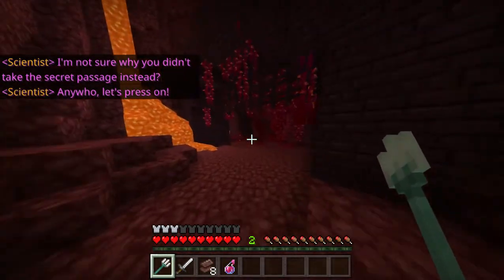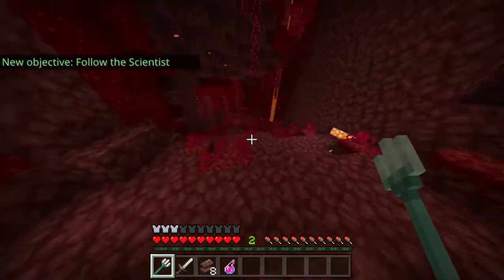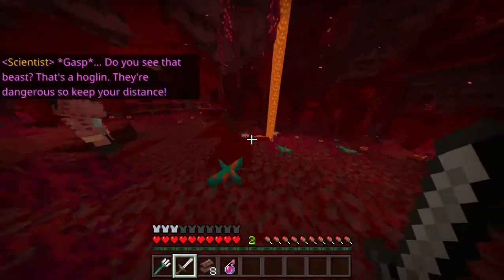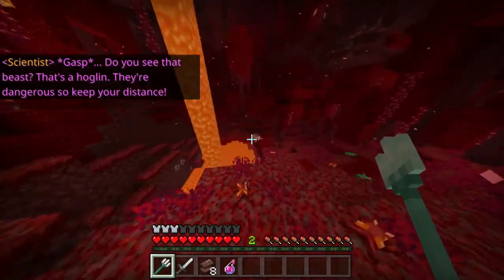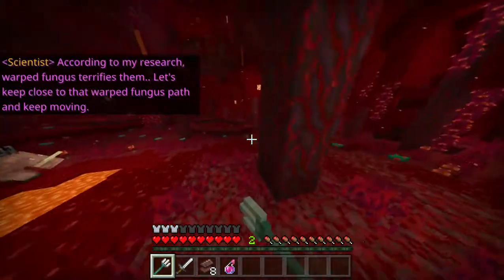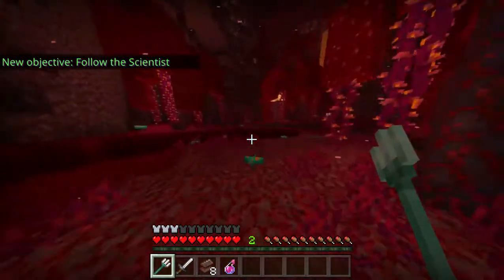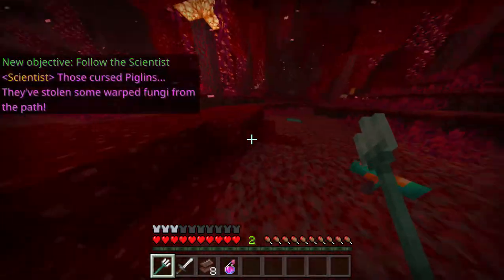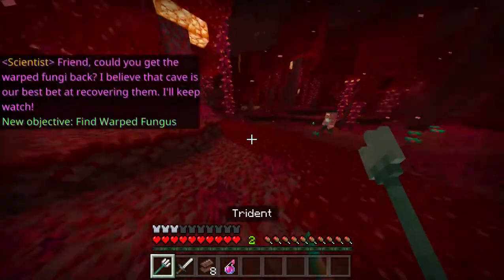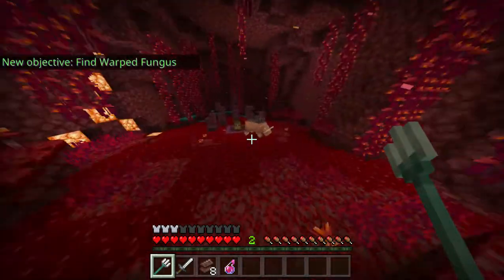Let's press on. Crimson forest — what a relaxing... do you see that beast? That's a hoglin. They're dangerous so keep your distance. According to my research, warped fungus terrifies them. Let's keep close to that warped fungus path and keep moving. Those cursed piglins have stolen some warped fungi from the path. That cave is our best bet at recovering them.